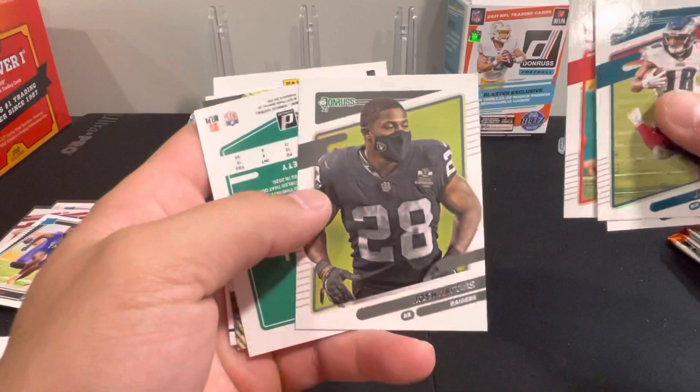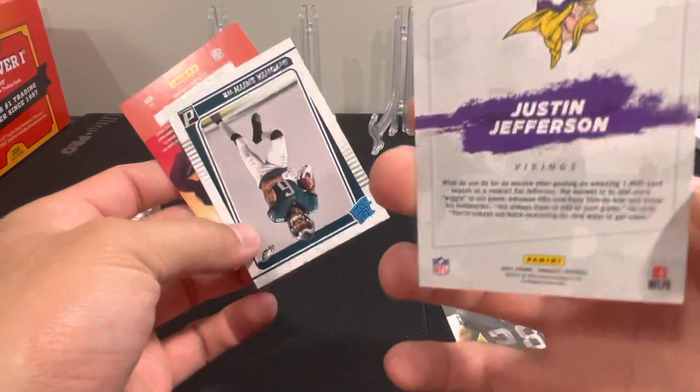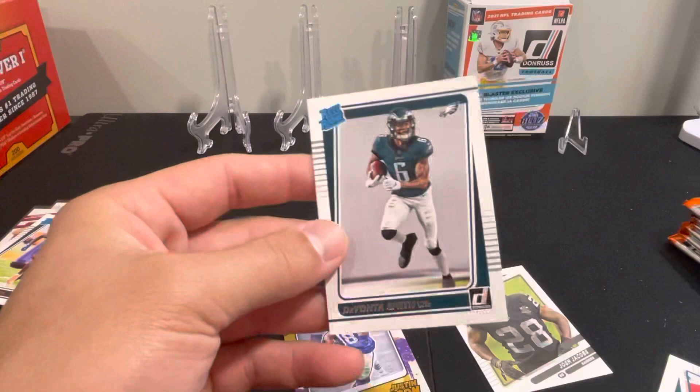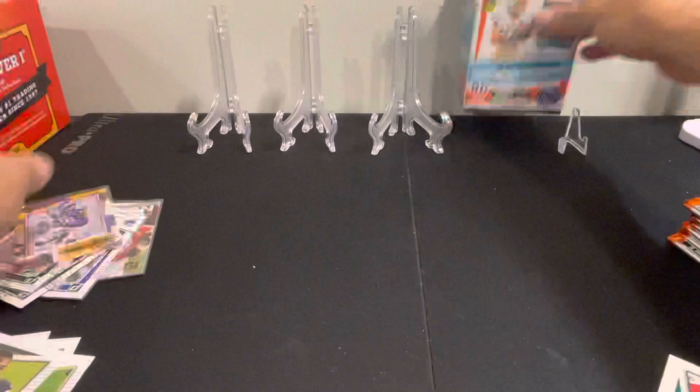Smith, Taylor, Michael Vick, Josh Jacobs movie variation no helmet, Darnell Savage. We got a pretty cool Justin Jefferson here — Gridiron Kings Justin Jefferson. It's a cool looking card. I've got a bunch of Justin Jefferson rookies I've been holding on to, and Devonta Smith — another one of the good rookies. Let's see how rare the Gridiron Kings are — that's a cool looking card though.